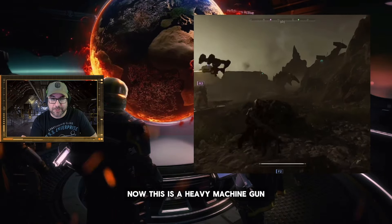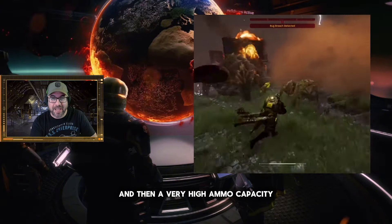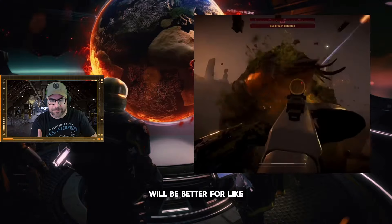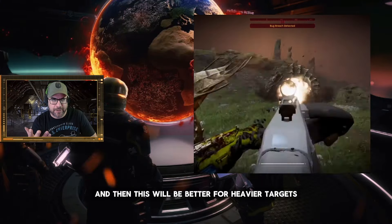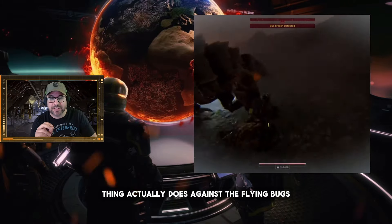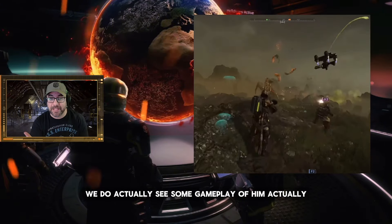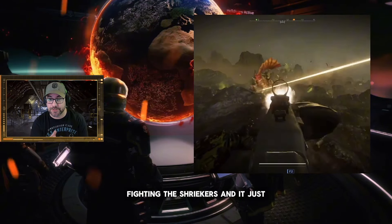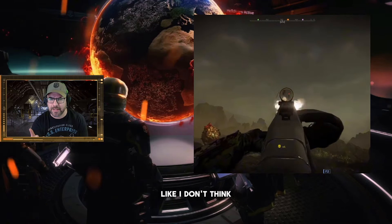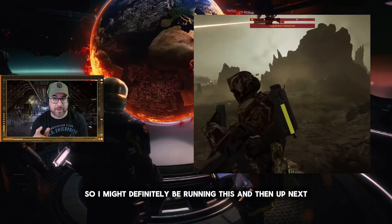Now this is a heavy machine gun — I think it says it has medium damage and then a very high ammo capacity. So I think the current machine guns we have now will be better for add clears, and then this will be better for heavier targets. I'm very interested to see how this thing actually does against the flying bugs because right now they're a huge pain. We do actually see some gameplay of him fighting the shriekers and it just absolutely lays these things out. I don't think I know anything that just drops them this quickly in the game, so I might definitely be running this.